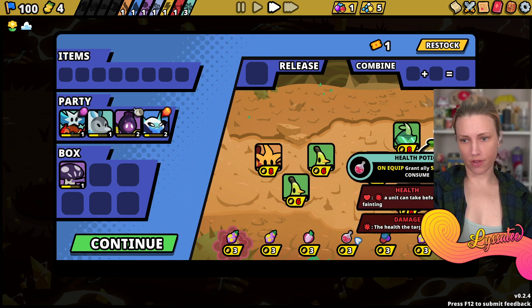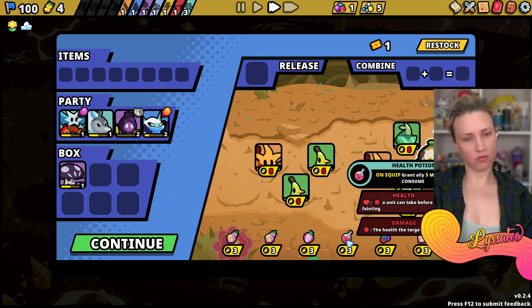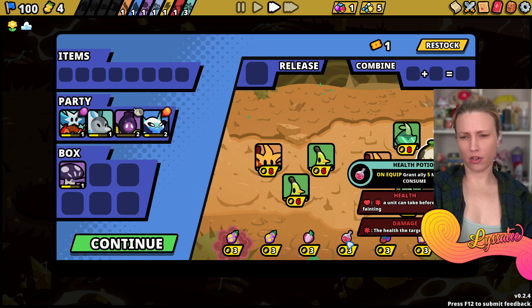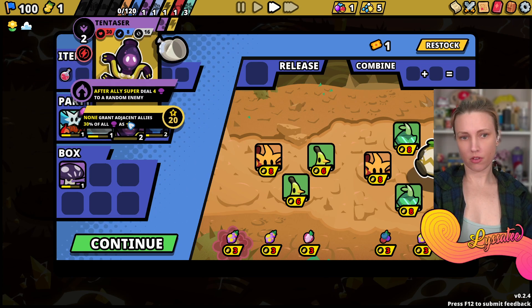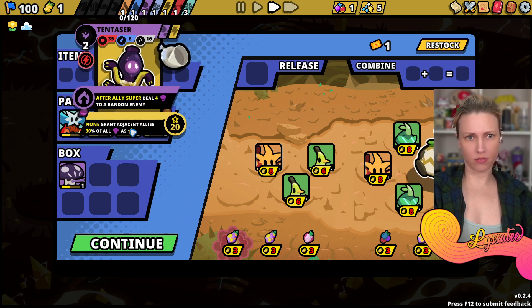Hurt - apply five to random enemy. These are all consume items. I'll buy this and give it to 10 Taser. There we go - 10 Taser has more health now.